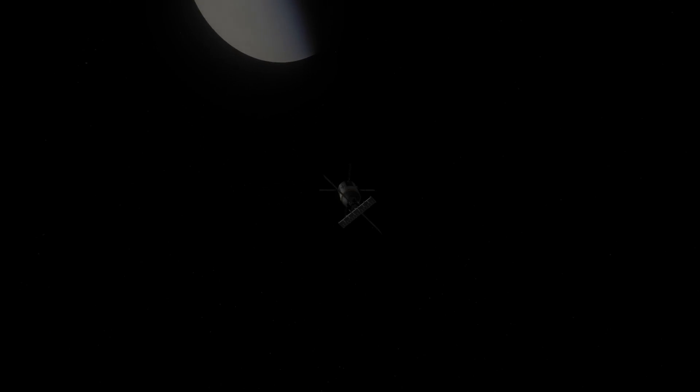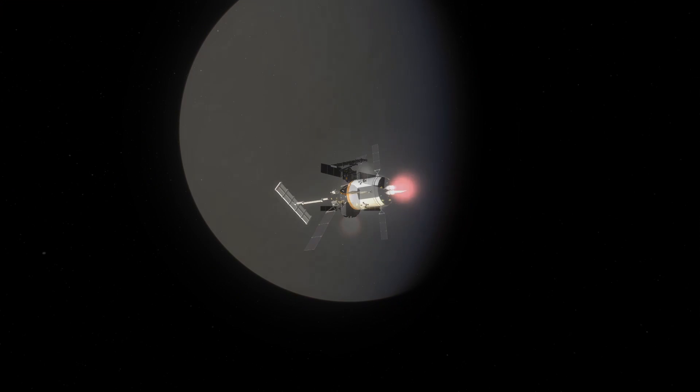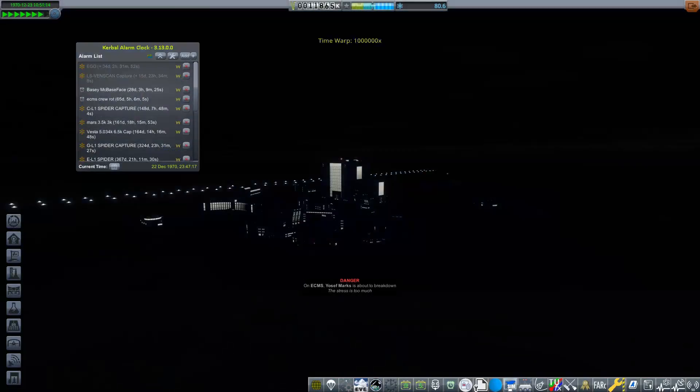The last event of 1970 Part 2 is Venscan arriving at Venus. This was an incredibly long burn, so I've cut out most of it, but we've got into a nice orbit and we're going to scan Venus.